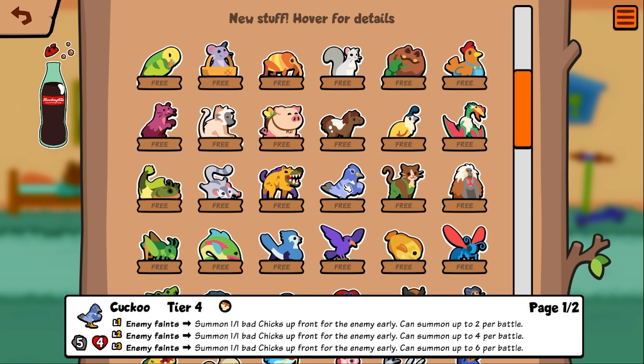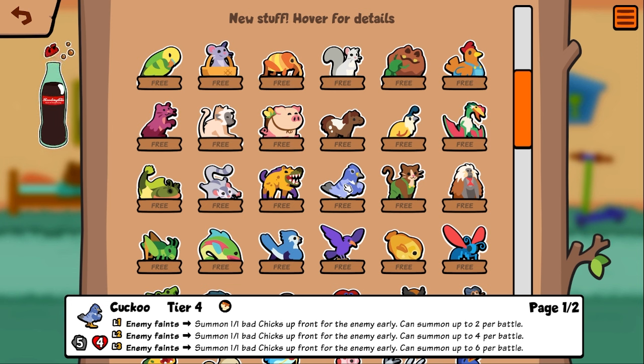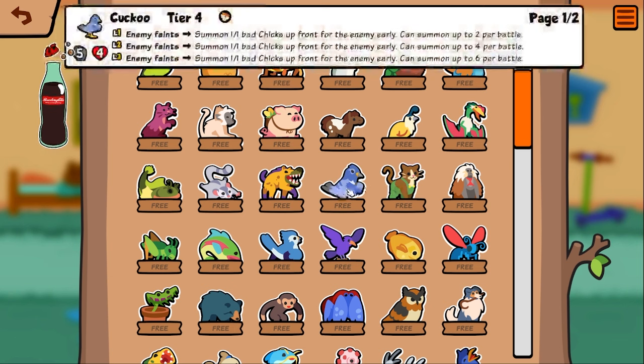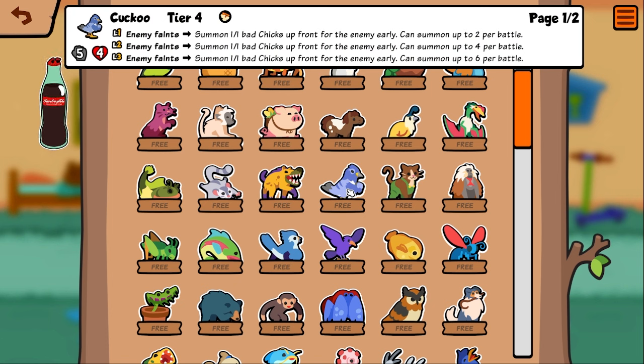Kaku — enemy faints summon a one/one bad chick up front for the enemy. For the enemy, summon up to two per battle — but it says no ability. I guess you can mess things up for the enemy early. Does this mean you can make them over-summon, or make them knock out things?